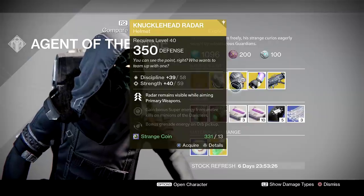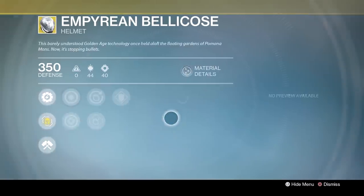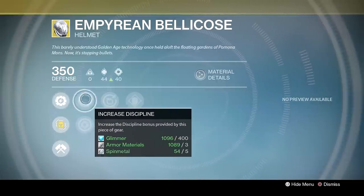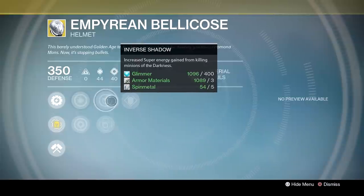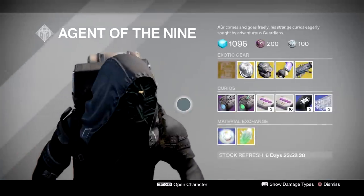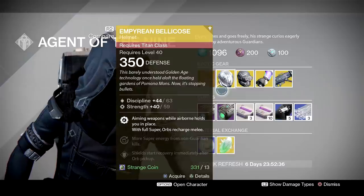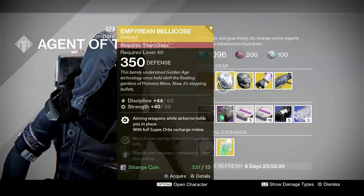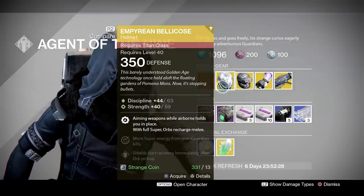Imperium Bellicose for Titans — do you want to look like a salt and pepper pot this week? Anti-Grav Thrusters means aiming weapons while in the air will hold you in place for a short time, very similar to Angel of Light on Sunsinger Warlocks. Orbs collected while your super is full recharge your melee ability, plus increased Discipline and Strength, Inverse Shadow, Second Thoughts, and Better Already to start recovery immediately after orb pickup. Should you buy this? If you haven't got it, yes — aiming weapons while airborne is pretty cool.